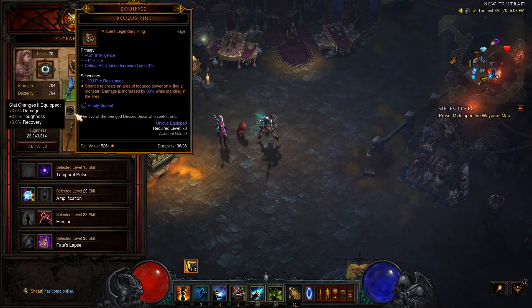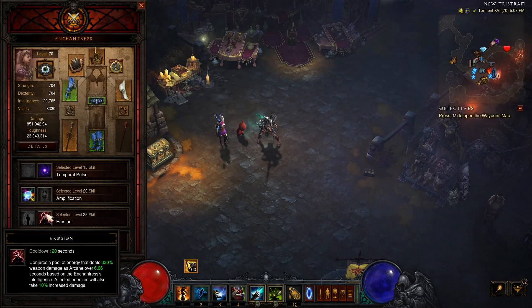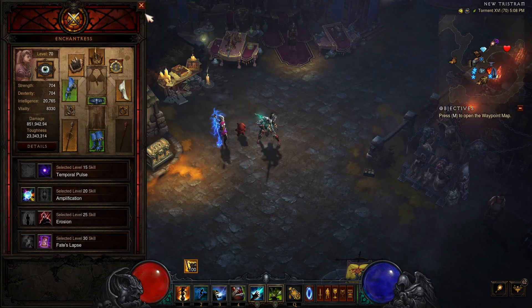We also want the follower to have an Oculus Ring — when you kill an enemy it puts a power circle on the ground that you can stand in and deal up to 85% more damage. We want them alive as long as possible to make use of their itemization. They also have a second-life skill that can save you from dying, effectively giving you three lives if you also run your own second-life passive, or you can swap that passive for something else.